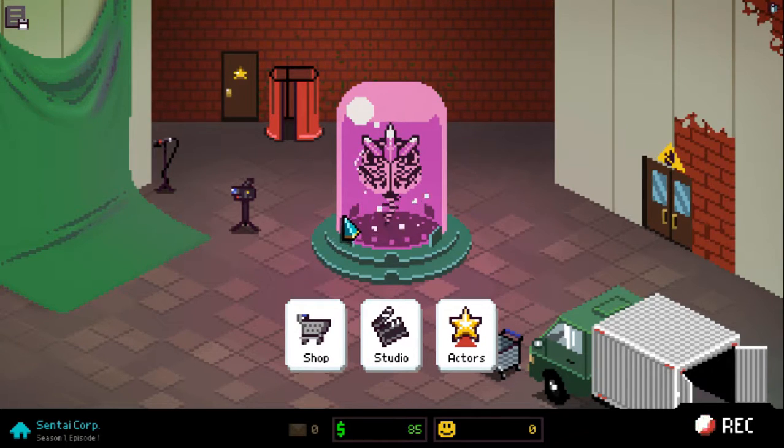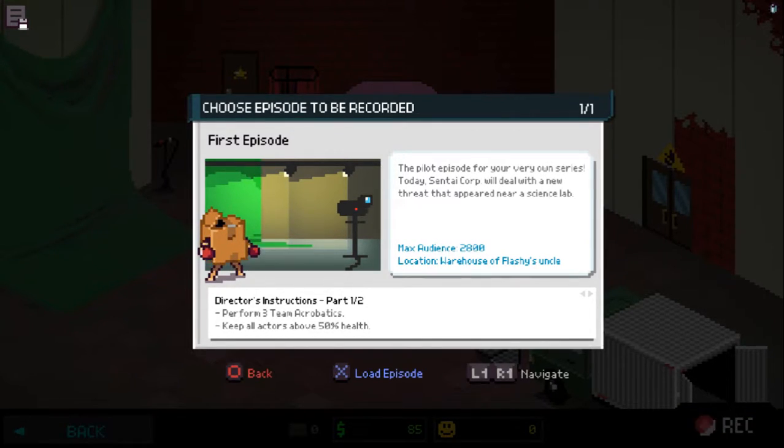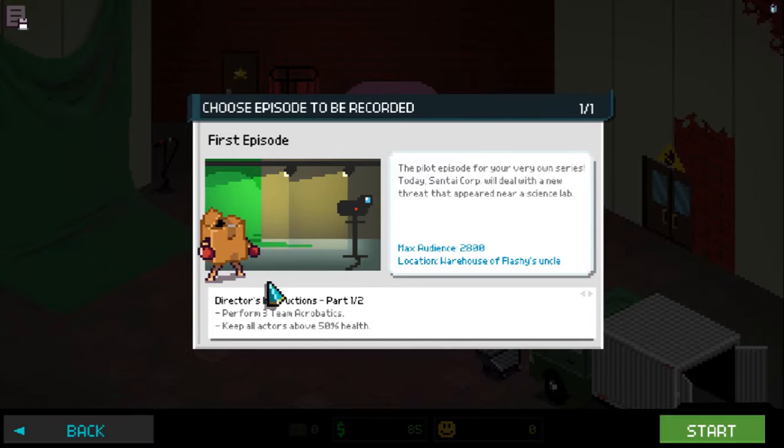Okay folks, let's get the show on the road. Let's choose the episode to be recorded. Our first episode will be the pilot episode. Looks like we're going to fight a boxing guy that's basically a box. The conditions are: you have to perform three team acrobatics and keep all actors above 50% health.